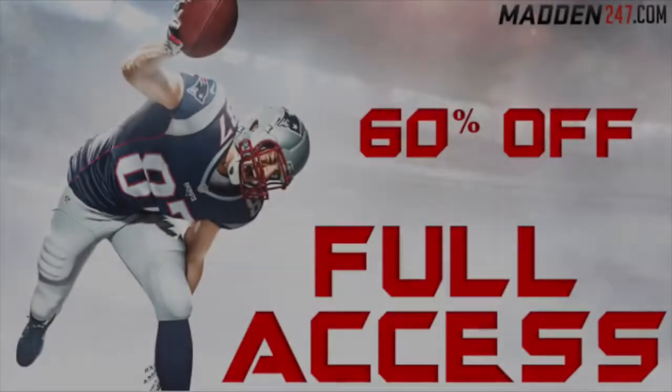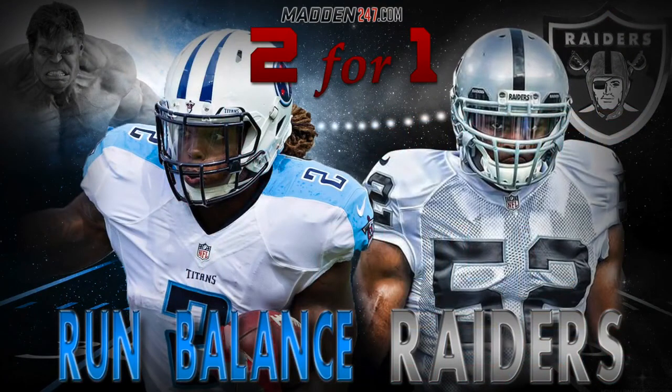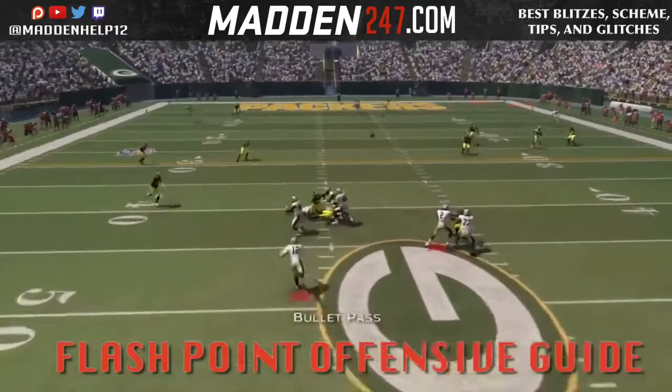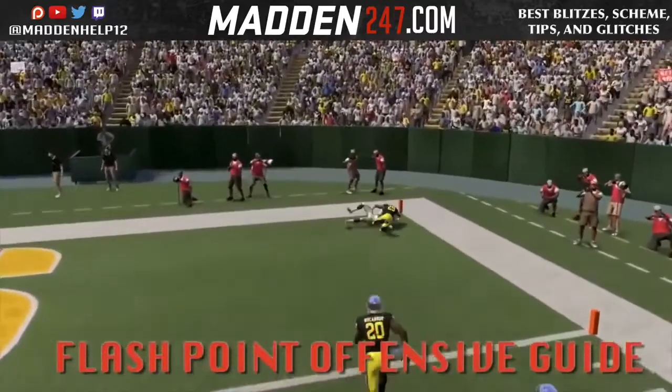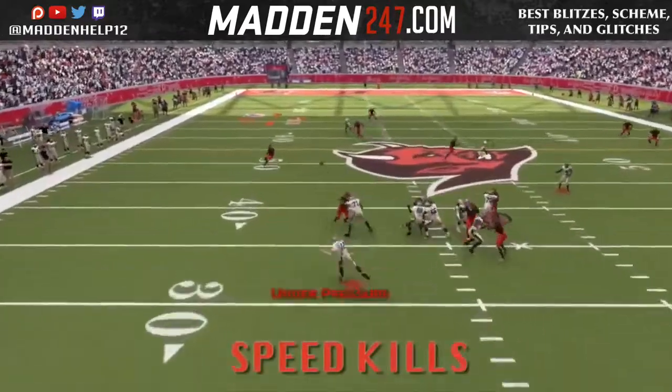What's up guys, we're back today. Starting in April, we're going to be doing two-for-one playbooks. You can get the Run Balance with the Raiders defense, or you can get the Pittsburgh Steelers flashpoint offense with the Raiders defense. If you've made a purchase since April 1st, let me know what other ebook you'd like and I can send you a copy. If you click the link in the description below, you can get straight to it without going through the website.